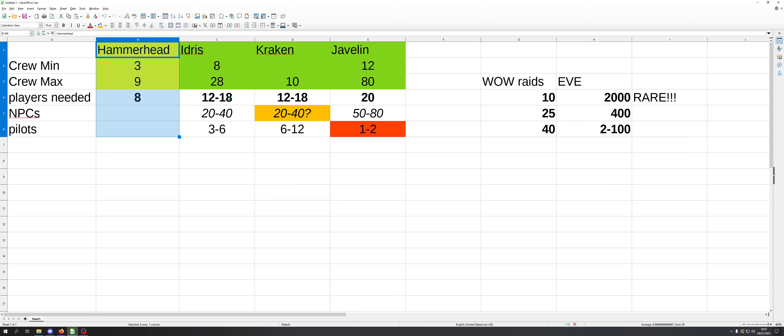An Idris or a Kraken could arguably be operated on their own, but even then you're still looking at roughly a small to medium-sized World of Warcraft raid team. If you've played WoW you know that can still be a struggle — just getting that many people online to actually do these things, especially multiple times a week. Add to that the fact that the average age of the Star Citizen playerbase is going to be several years older, meaning you're dealing with people who have jobs, kids, and all those kinds of things — making it even harder to get enough people online.